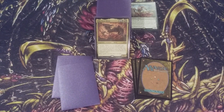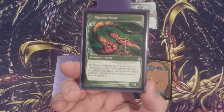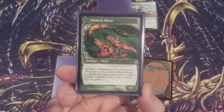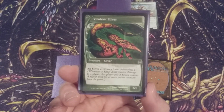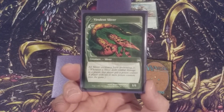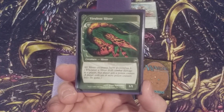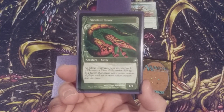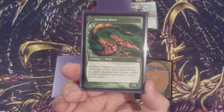With Hatchery Sliver going in — which we can consider a win condition — we are going to take out one of our lesser win conditions in the Virulent Sliver. The Virulent Sliver gives all Sliver creatures Poisonous 1, which is just a different way to deliver Poison Counters. Whenever a Sliver deals combat damage to a player, that player also gets a Poison Counter — just one, regardless of how much damage is dealt. A player with at least 10 Poison Counters loses the game. Over the course of a game, we are going to get much more value from Hatchery Sliver than Virulent Sliver.